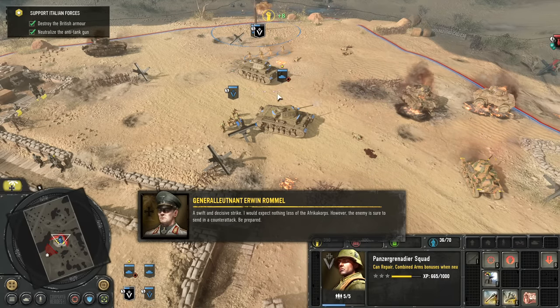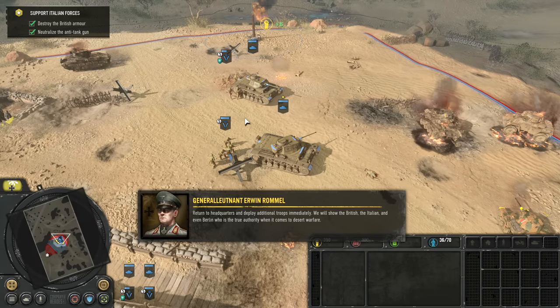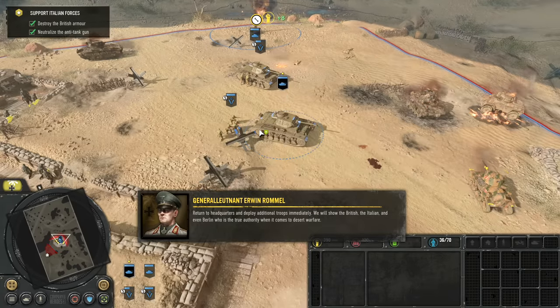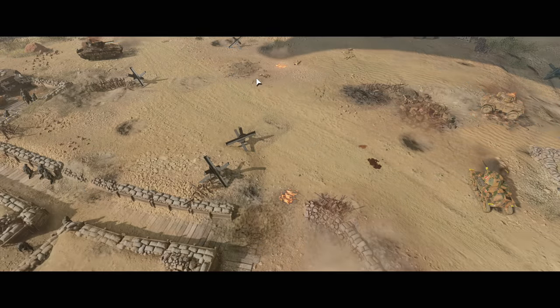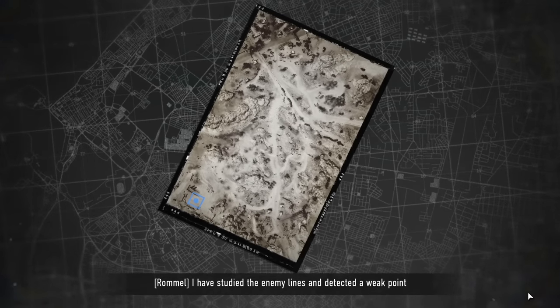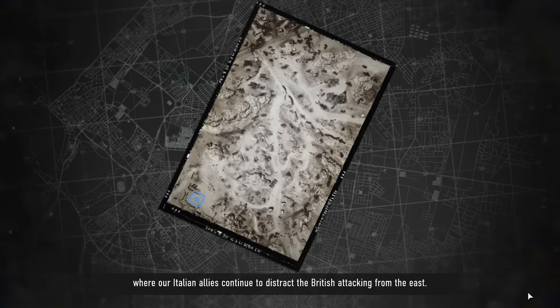A swift and decisive strike — I would expect nothing less of the Afrika Korps. However, the enemy is sure to send in a counterattack. Be prepared. Return to headquarters and deploy additional troops immediately. We will show the British, the Italian, and even Berlin who is the true authority when it comes to desert warfare. Medium punch is ready. I have studied the enemy lines and detected a weak point where our Italian allies continue to distract the British attacking from the east.